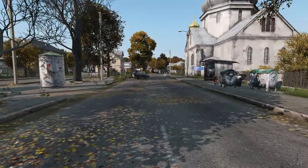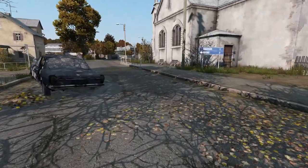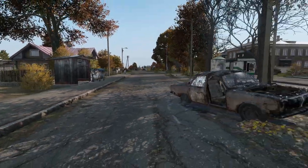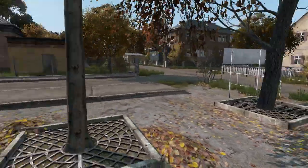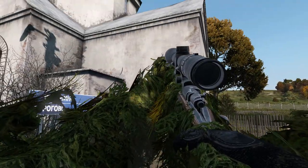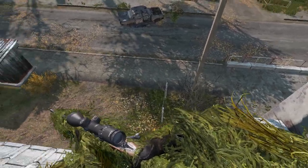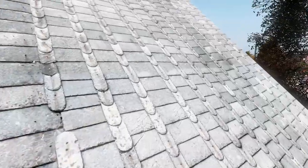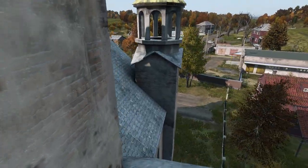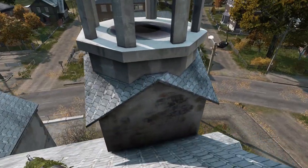Sniper position number nine will be the last one for this video. Again, it is not very easy to get there — you have to work for it — but here it will be much easier since you have trees around. What you have to do is build the watchtower in this corner. Once you've built it high enough, you will be able to get onto this rooftop directly. Once you get yourself up there, your teammate can dismantle the watchtower so there is no evidence, and you move to the actual sniper position. From here you can choose which side you want to camp — right or left.